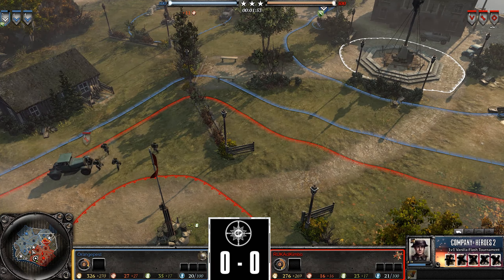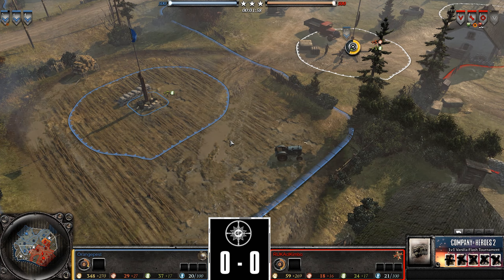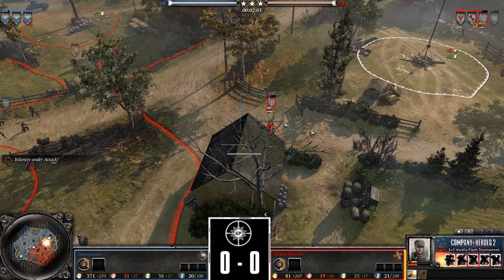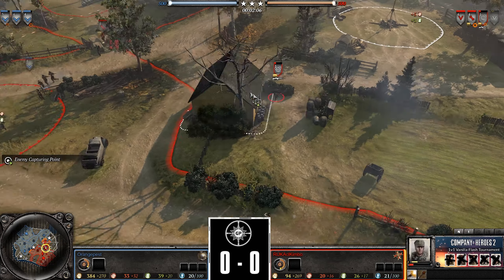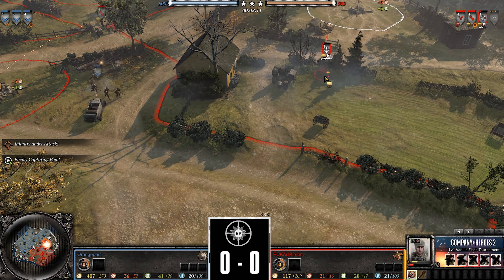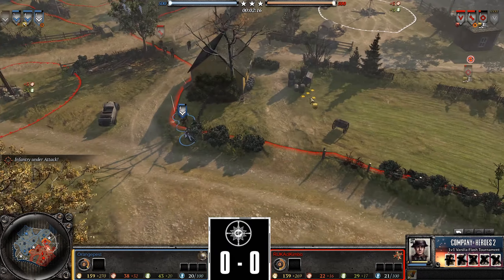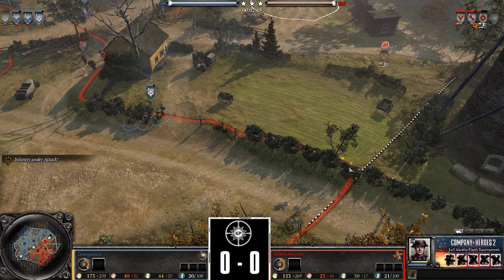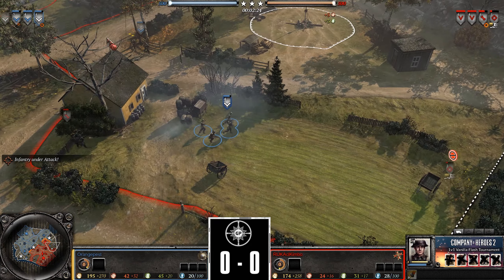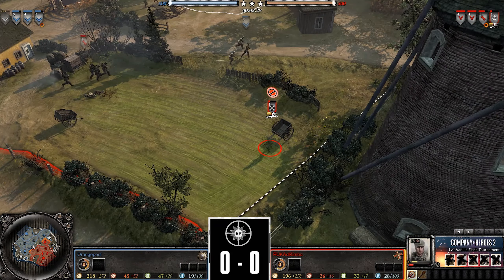Infantry section capturing the lower portion, already grabbed the fuel — excellent capture on the approach. Grenadiers on the front. The sniper is being pressured by the British infantry section, jumps over the fence, hides behind the house to dodge incoming fire. Has to be very careful. Trying to hide, but the infantry section is going straight for it. He's at the edge of the map with nowhere to go — that'll be a big loss for Kimbo.